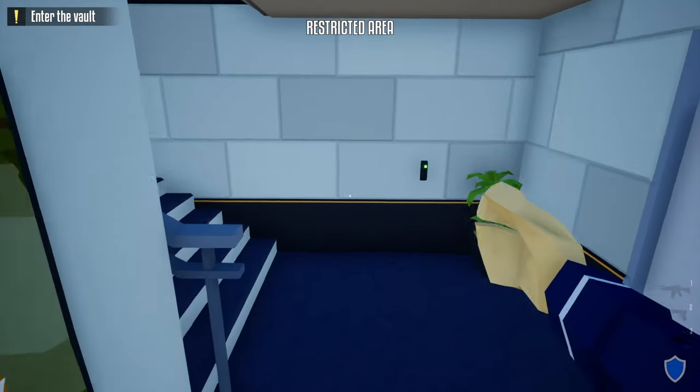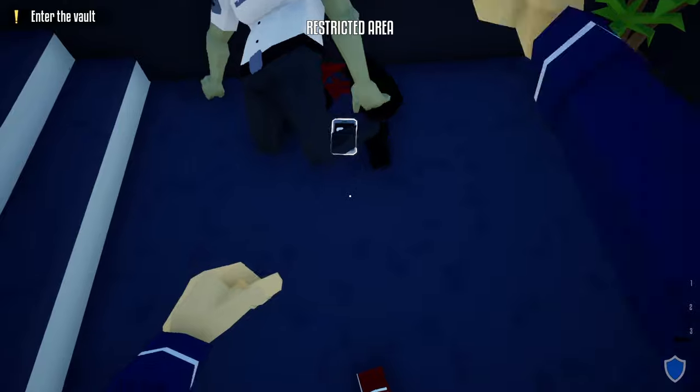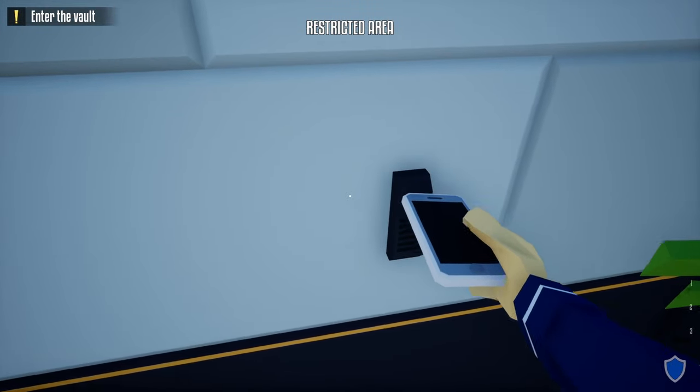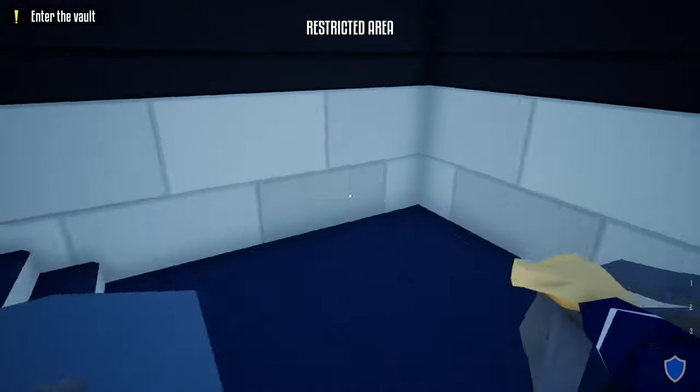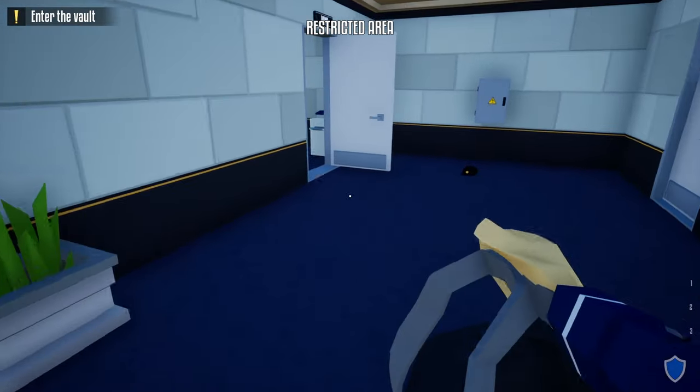We're going to close this door, close this door, and wait for a guard to come. Shoot him, take his phone, do the check-in on the wall, grab our duffel bag, and head up these stairs. Take a right and go through the office.